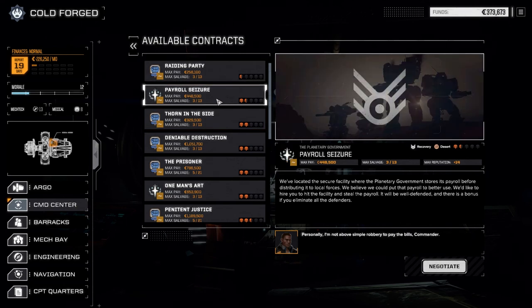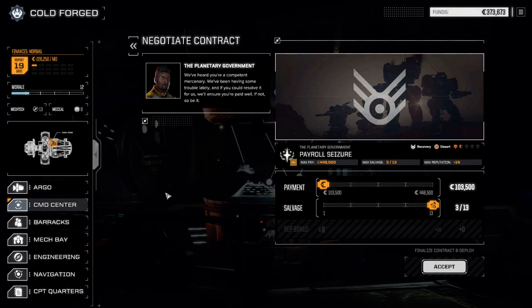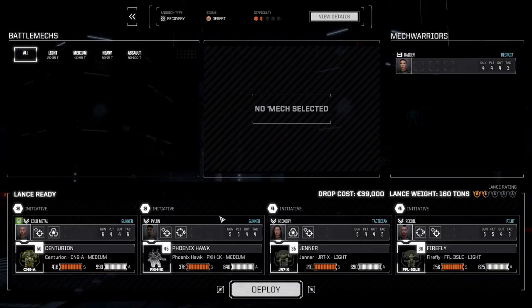If we bail without being pummeled we'll do Raiding Party, but if we complete this mission and need to repair or take heavy damage then we'll just leave the planet. We're going to go ahead and do Payroll Seizure right now. Going full salvage - we have engines and stuff we can sell if we need to pay out for repairs. We've got enough for the end of the month with 19 days left. Accepting this and deploying with our standard lance.